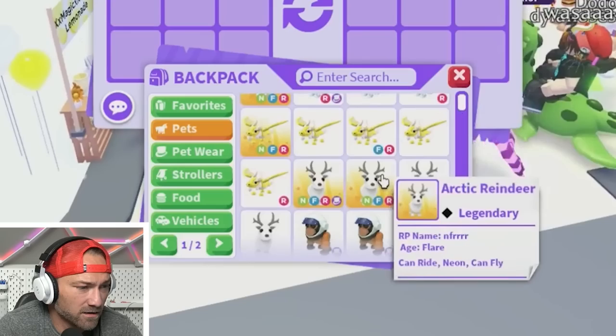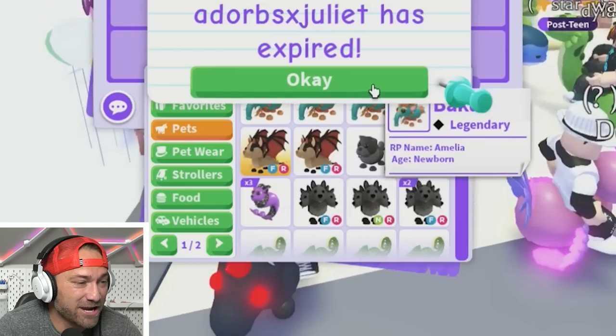We actually set a timer of 15 minutes because we want to see how far in the alphabet we can get — we forgot to mention that earlier but we have a timer going. I'm already on to B, so sometimes if we want to move along we might have to make quick decisions. I've got Bakus, Bat Dragons, Black Chow Chows.